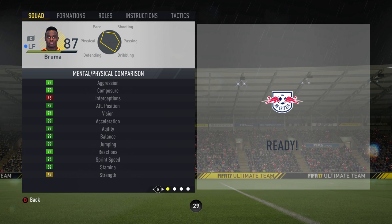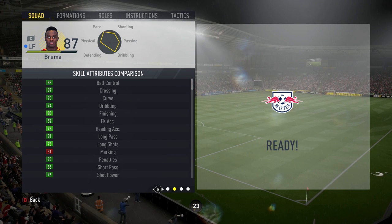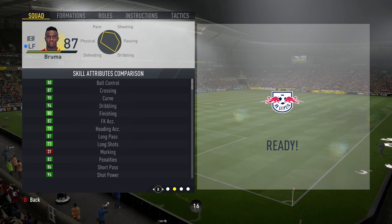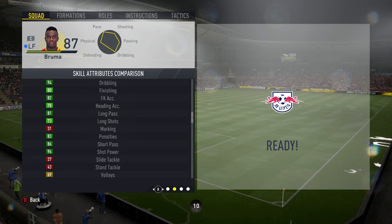Physically, as you can see, there are a lot of pleasing green attributes and some 99s too, which is very nice. It's a shame about his strength, as he can get knocked around a bit, but he does have good balance so for the most part he will stay on his feet. Skill stats wise, Bruma's got some pretty appealing attributes with the likes of his 94 dribbling, his 96 shot power, and of course his 87 crossing.